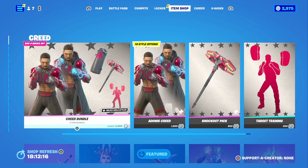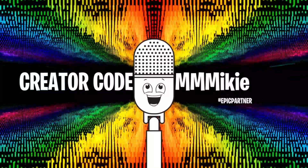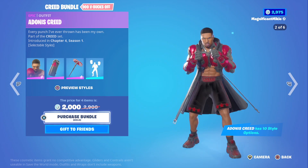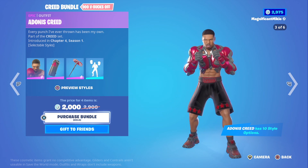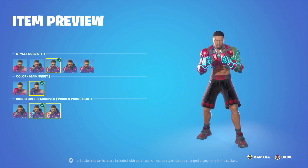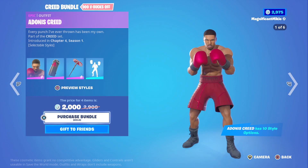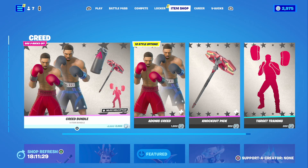You can get any and all of these items using code Mikey — M-I-K-I-E — in the item shop, and some of the proceeds will go to help support the show. Today, for the item of the day, I'm definitely going with the Creed Bundle. I really like the look — I like the bionic style and that you can really customize it with all the different combinations. I've always been a fan of the Rocky series and now the Creed series, so big fan of this one.